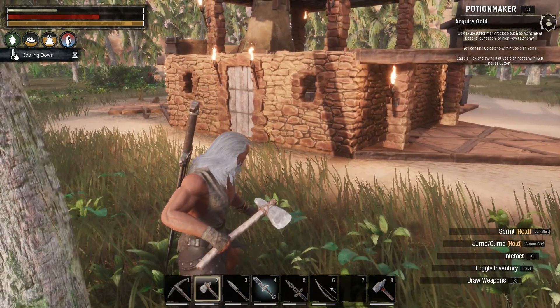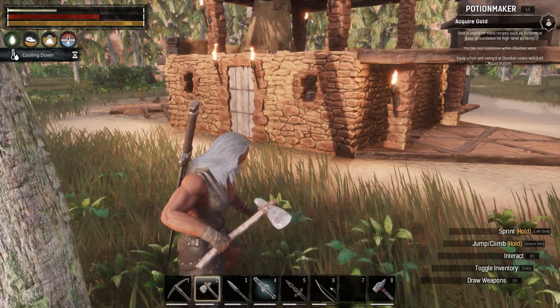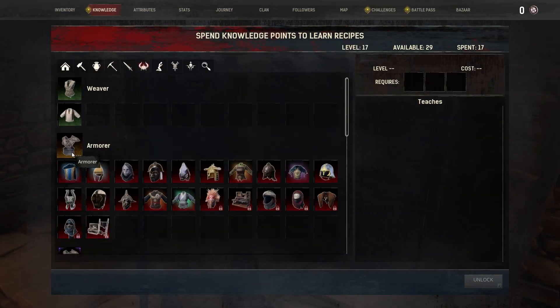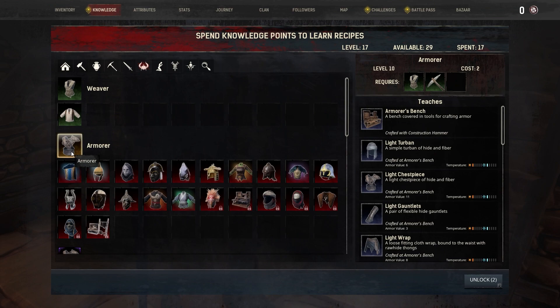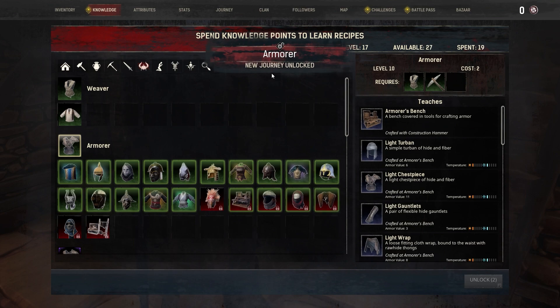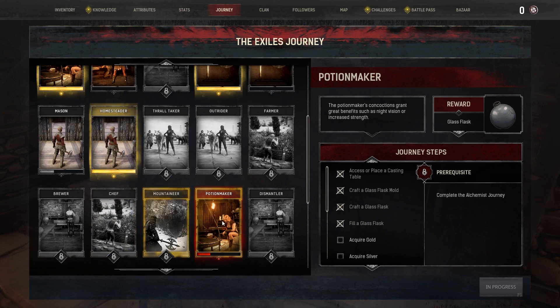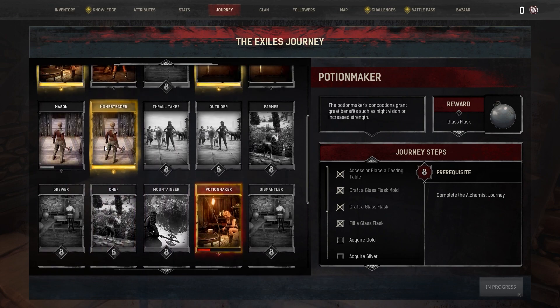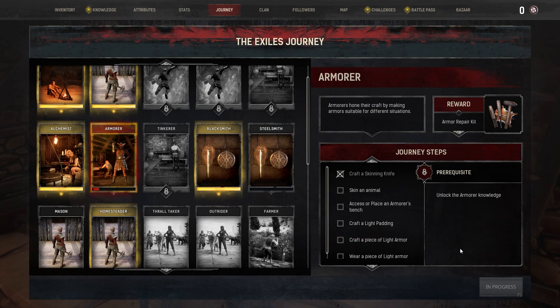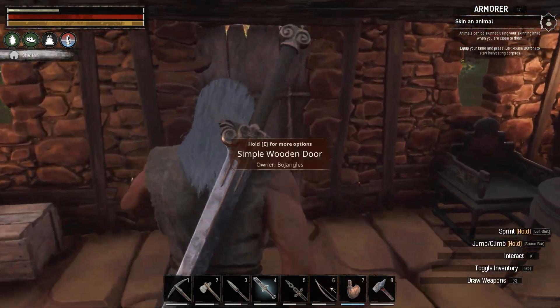The next step wants us to acquire gold - it says we have to find an obsidian vein and hit it to get gold. We are definitely not ready for that. We're gonna have to figure out a new journey. Each journey has a prerequisite. We want to do armor - we have to learn armor first, so let's unlock that. We've unlocked a new journey! Now we should be able to create armor - it says chef armor right there. Let's start that journey.